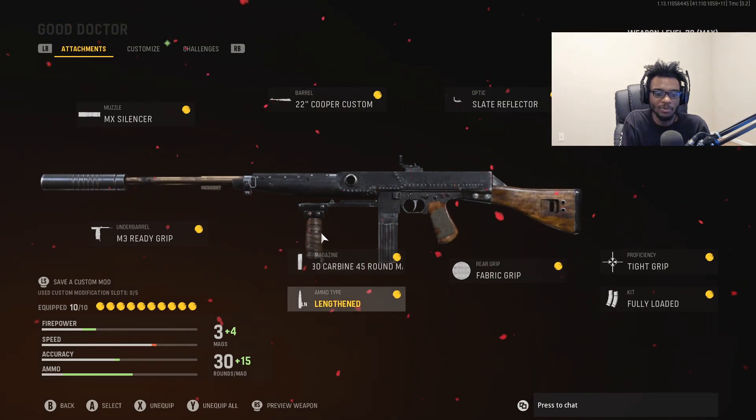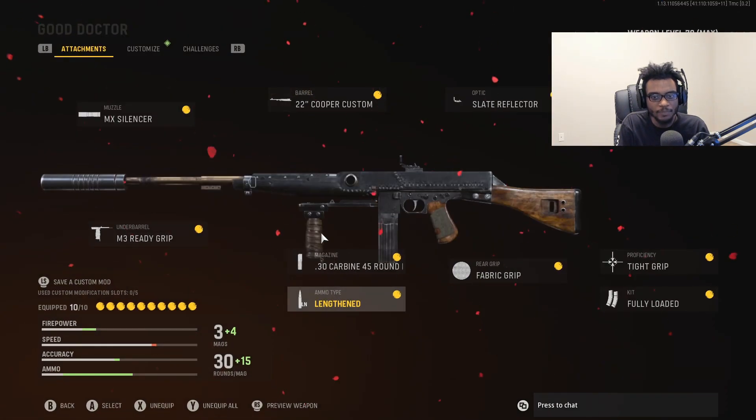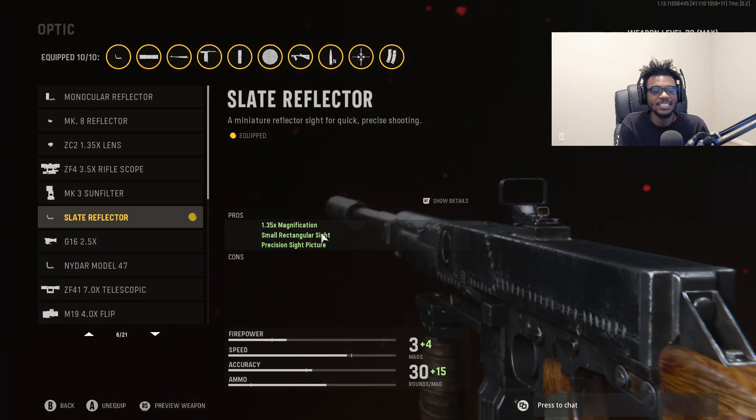For the ammo type, I have on Lengthened. I run Lengthened on all of my ARs, LMGs, and SMGs here in Vanguard — it's the best ammo type, make sure you guys run it. For the optic, we have the Slate Reflector for a clean optic picture. You cannot go wrong with the Cooper Carbine and the Slate Reflector — it's going to be perfect for any ranges. Slap on that Slate Reflector, you're going to love it.